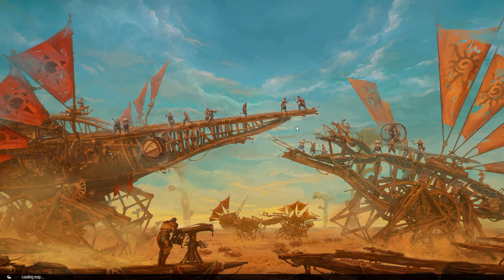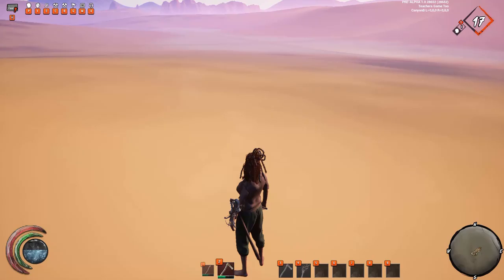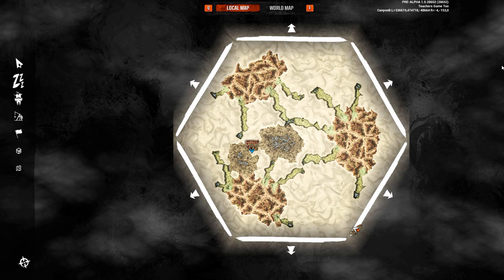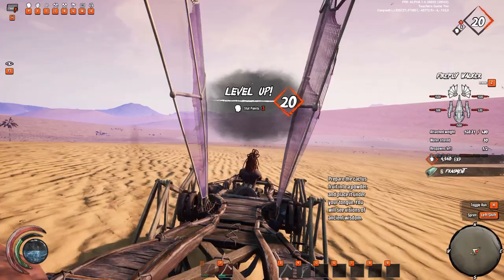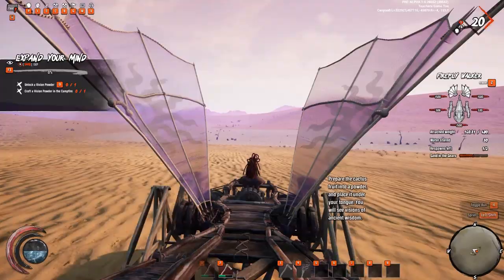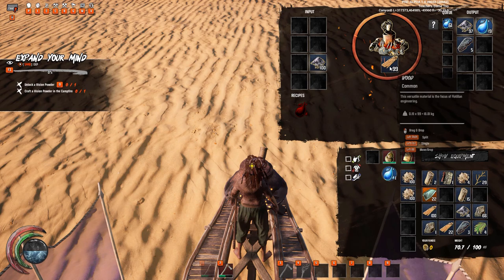It says loading the map here — these things are huge I think. 'The guardians have always protected the flotilla, they are keepers of our knowledge.' Whoa, what is this — a trade station? That's cool, let's go do that! I leveled up a little bit. Unlock a vision powder — craft a vision powder in the campfire. So basically they want me to get high. I need some wood in there, I need vision powder which is cactus I think they said, but I made all my cactus into water.